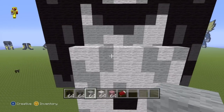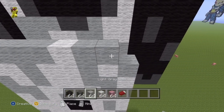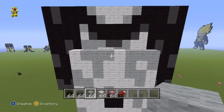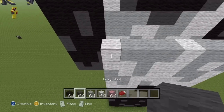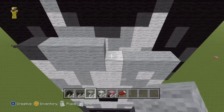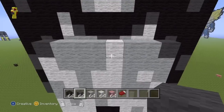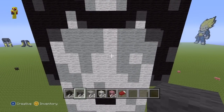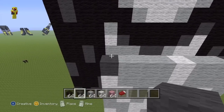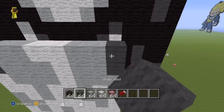Next row: one white, three light grey, one white, three light grey. Next row: one dark grey, three light grey, one white, two light grey, one dark grey. Next row: one dark grey, two light grey, two white, two light grey, one dark grey. Next row: one black, two dark grey, two white, two dark grey, one black. Next row: two dark grey in the centre, fill the rest with black. The next row is just entirely black and we've done the entire back.